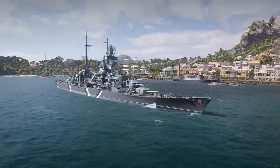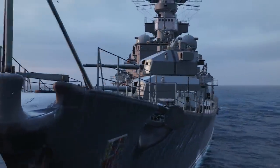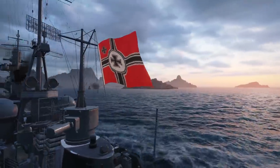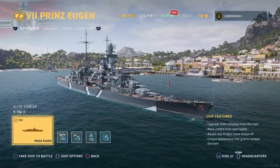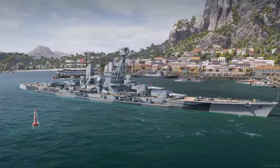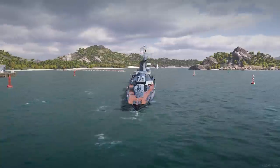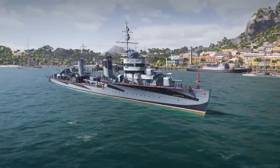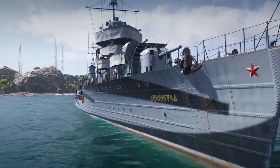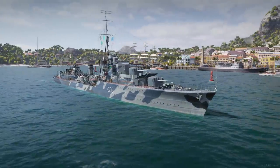Four new premium ships are coming in this update. The German cruiser Prinz Eugen comes at Tier VII for Global XP, and is the first cruiser with a main battery reload booster. The German battleship Prinz Eitel Friedrich will also be available at Tier V. Joining them will be two new Tier VI destroyers: Leningrad representing the Soviet side, and HMS Cossack protecting the crown.